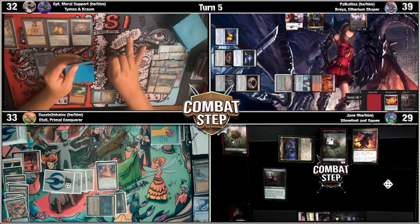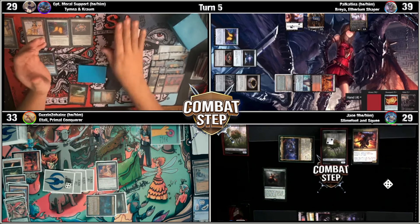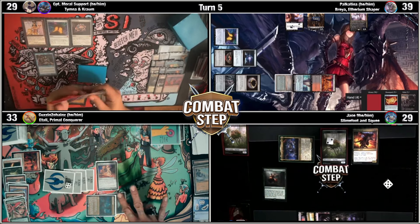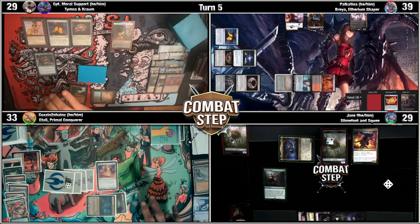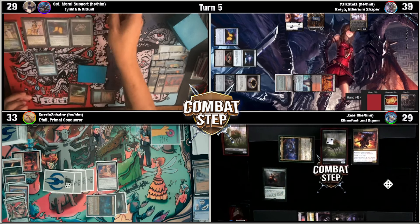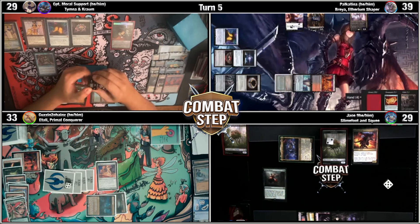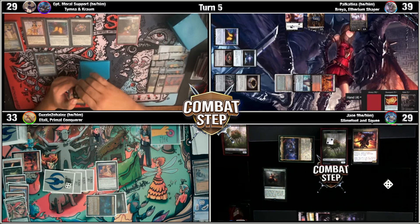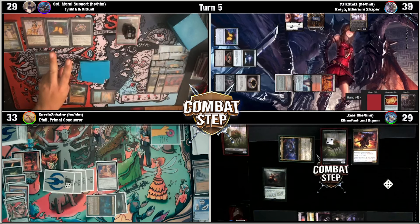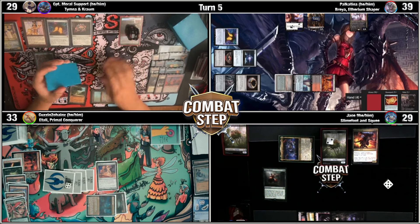Two triggers left — I'll ping your face. Dockside ETB back on the stack. Going to make a bunch of treasures — three off of two Chains, so that's four. Sac two treasures, two Mayhem Devil triggers. Are you going to sac any more? I will be sacking — I'll put two on Brea.